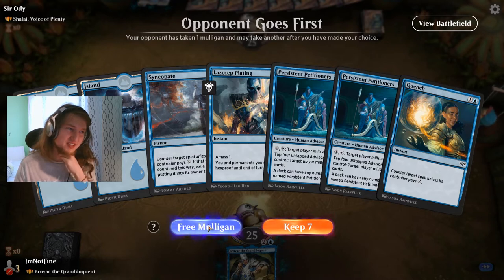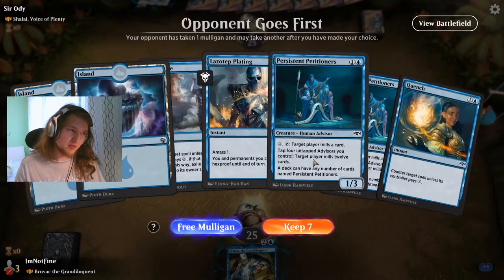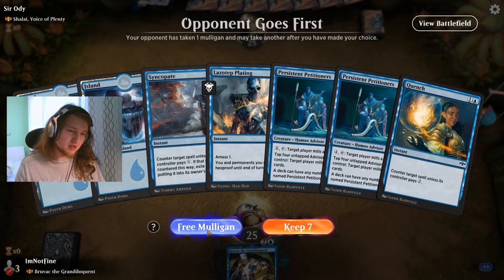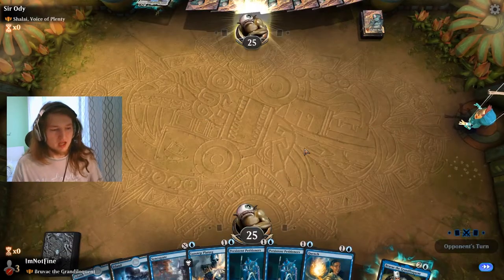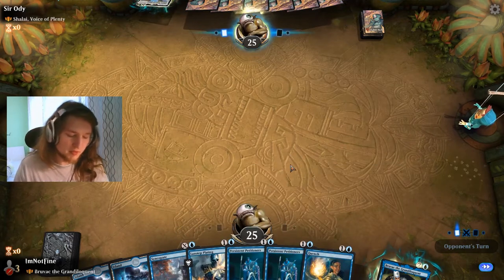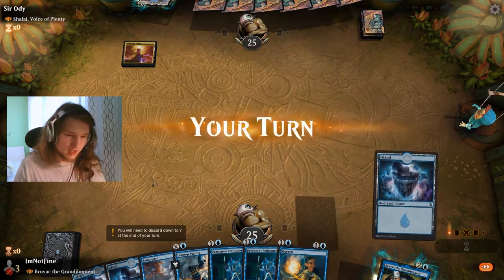We are playing against Shalai, Voice of Plenty — oh boy. I have two ways to counter Shalai, but this hand has the answers we need. The most optimal play against Shalai would be Unsummon. With Unsummon in their end step: get out four advisors first, then end step Unsummon Shalai, mill them, my turn, untap, mill them again, win.